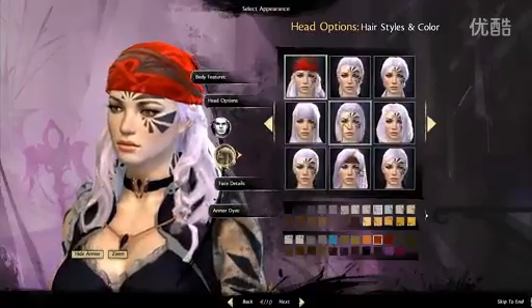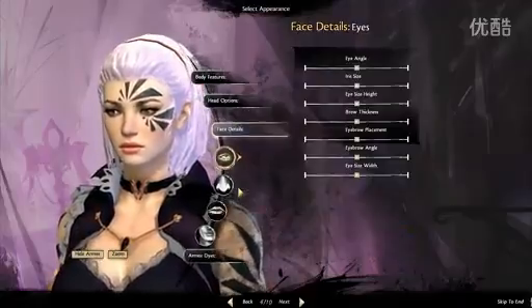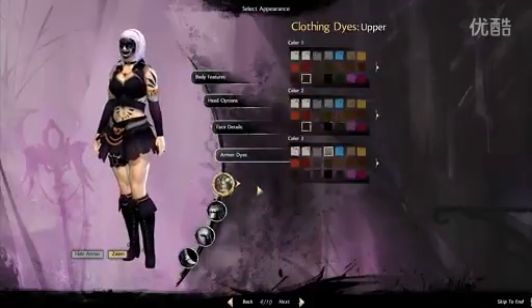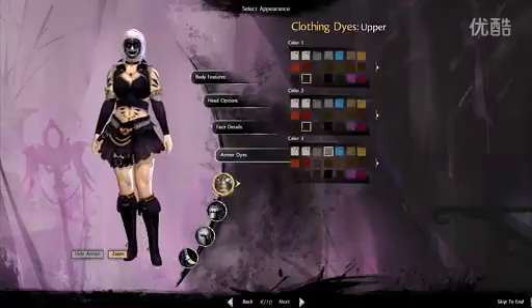There's a pirate hat there. Oh my goodness. The character customisation is very, very good, and I like it. Oh god, and of course I get a horrible mask. I almost forgot about the mask. Scary looking thing — let's go with the mask.